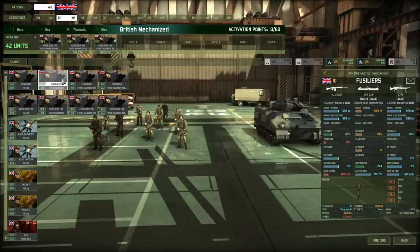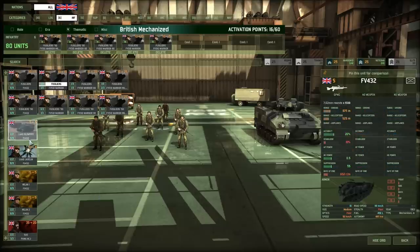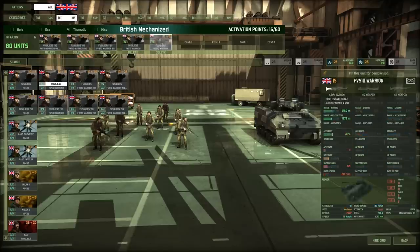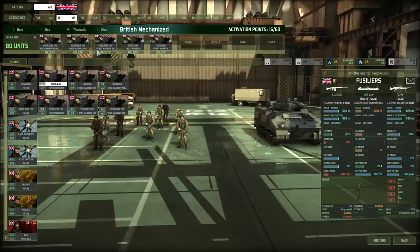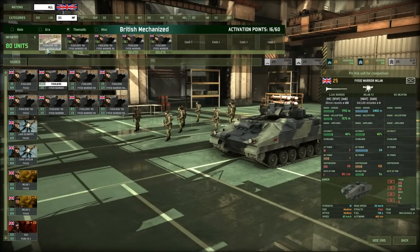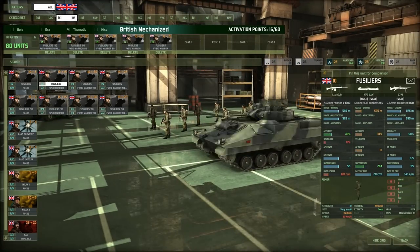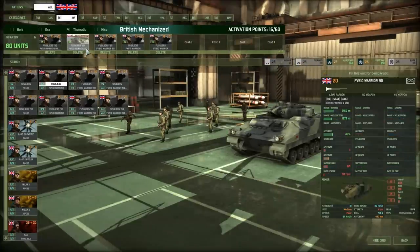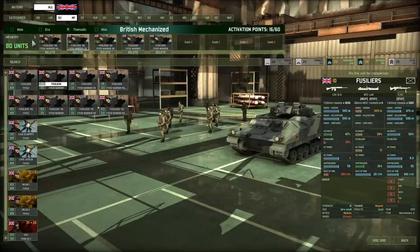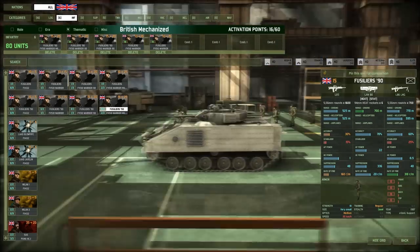The cheap Fusiliers are basically my cannon fodder — I'll throw them in the front of the battlefield. I'm going for the basic Fusiliers with the L1A1 SLR self-loading rifle. On the battlefield, if we've got a town to take over: the Warrior Milan sits on the tree line as overwatch engaging any armoured vehicles, while the Fusiliers 90s and basic Fusiliers go into the town to take it, backed up by the Warrior. So those four units clear the town while the Milan unit stands by providing covering fire.